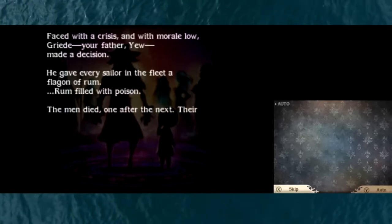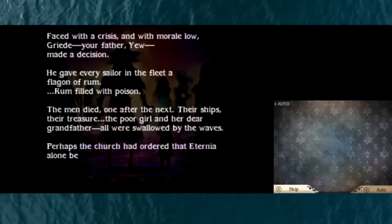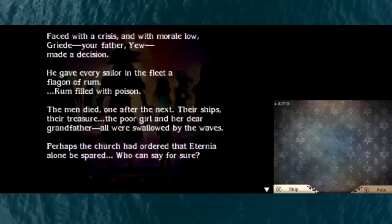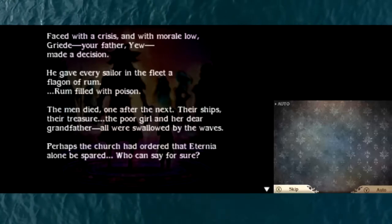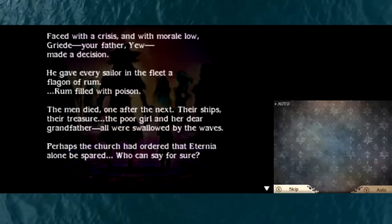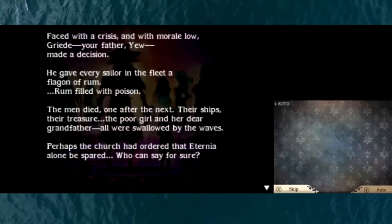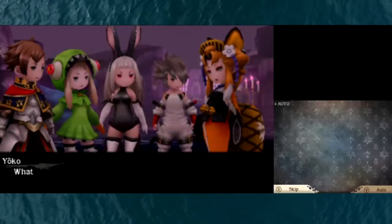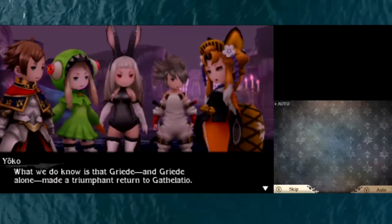Faced with a crisis and with morale low, Greed - your father - made a decision. He gave every sailor in the fleet a flagon of rum - rum filled with poison. The men died, one after the next. Their ships, their treasure, the poor girl and her dear grandfather - all were swallowed by the waves. Perhaps the church had ordered that Eternia alone be spared - who can say for sure. What we do know is that Greed, and Greed alone, made a triumphant return to Gathalatio, though he had lost nearly his entire fleet. He had salvaged treasure enough to fill the church's coffers.